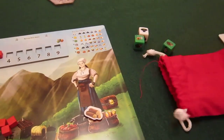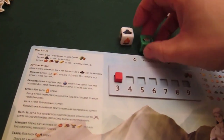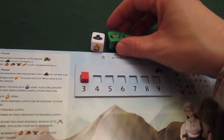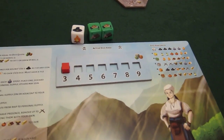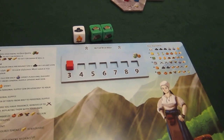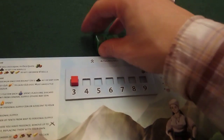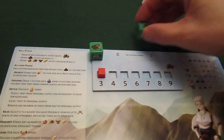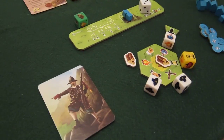I need to draw three dice — I have three in my bag, so I get them all out and roll. I have two trade symbols, but I only have one good to trade, so I'm not happy with those. And one re-roll, which I'll use to re-roll the trade dice. Not too bad — I'll get some wood, but that means I'm only going to get one action this turn.